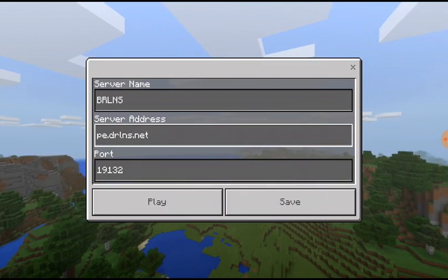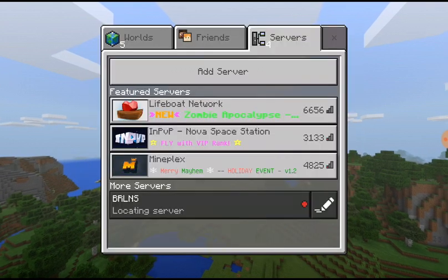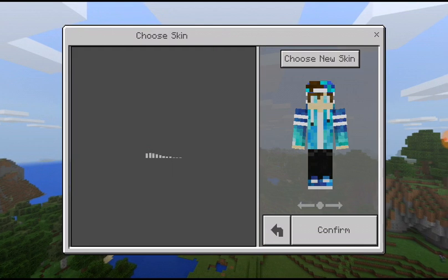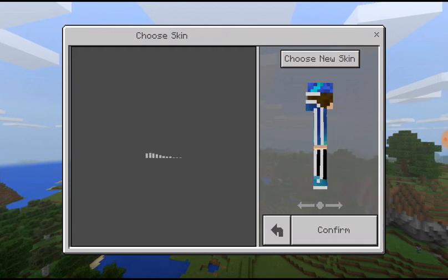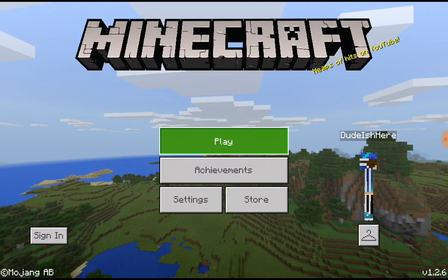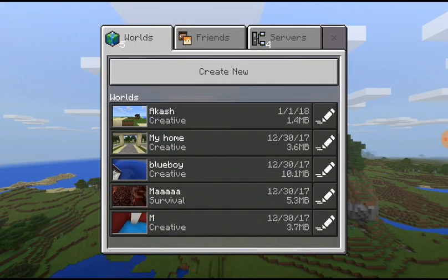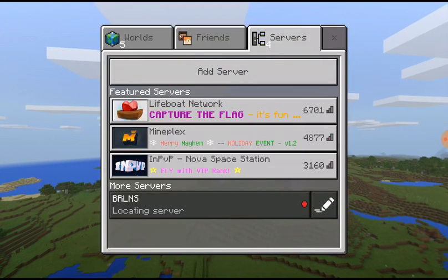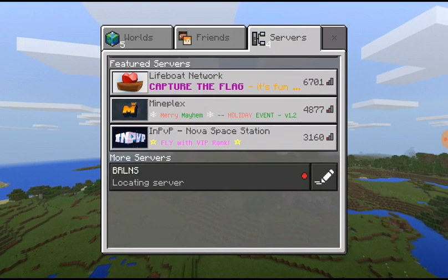After that, click Play and wait for a minute. Let's look at skins. Simply after doing that, click on Play and go to Servers.